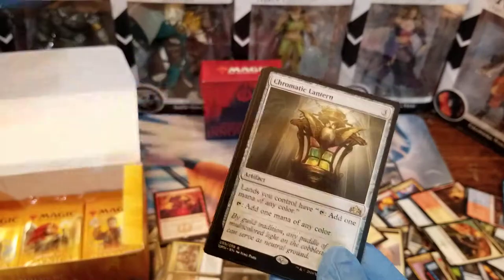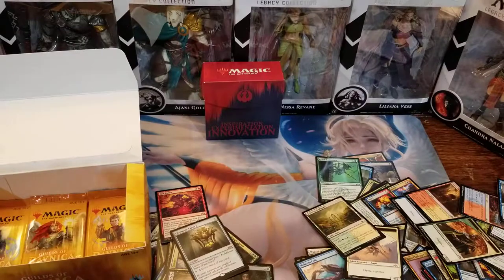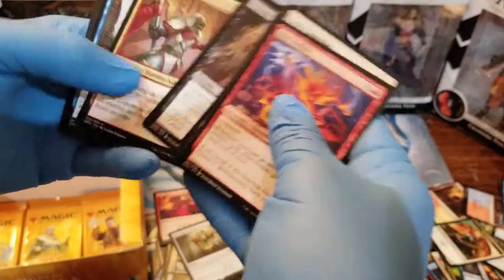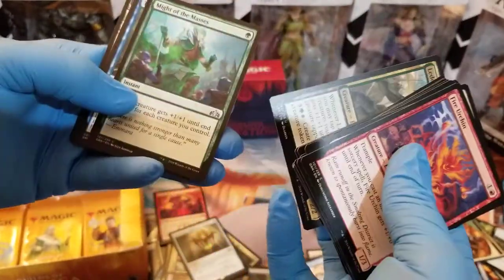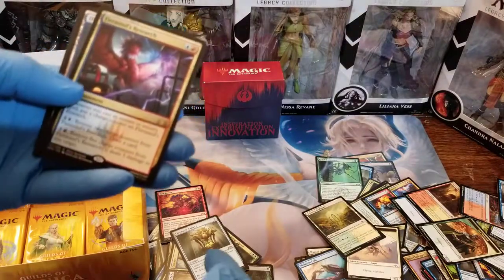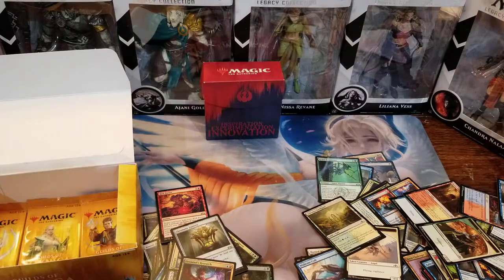Chromatic Lantern's been around at least 10 years. If you're into Magic you probably know what it is. There are our commons. Firemind's Research — Niv-Mizzet is doing some crazy experiments. Yeah, maybe you can hang out with the Laboratory Maniac or something and create some kind of combo.